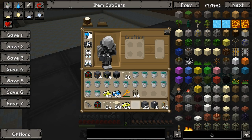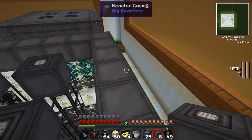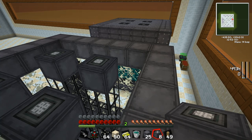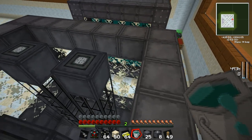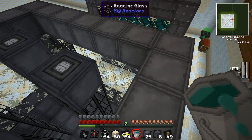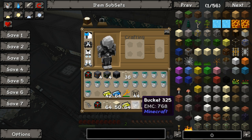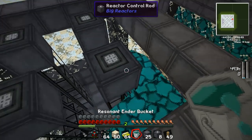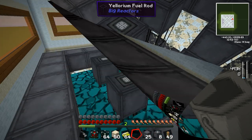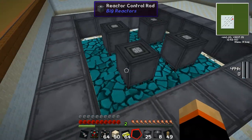Now it's time to add in our coolant. One of the interesting things with Big Reactors is that depending on what you use for coolant, you get a modifier that increases the reactor's potential. The best thing I've found so far is resonant ender — you'll need to liquefy some ender pearls to get it. It's going to take 15 buckets of resonant ender in the 7x7 setup to fill everything in.